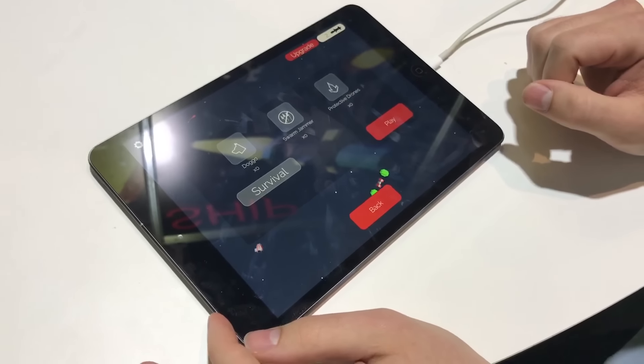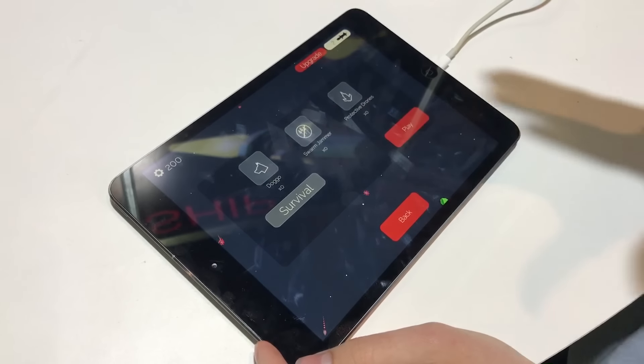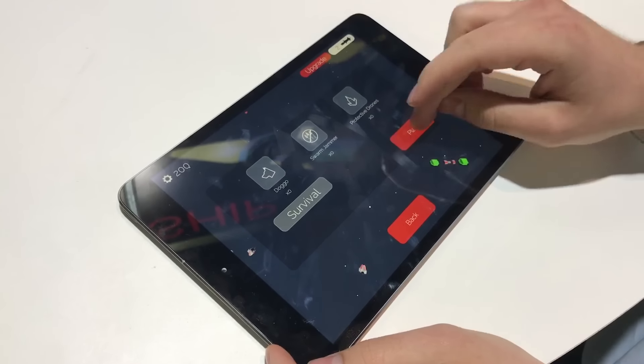This is a game where you swipe the screen to fling your ship around the area and smash yourself into green enemies and avoid red ones, but they do change colour.